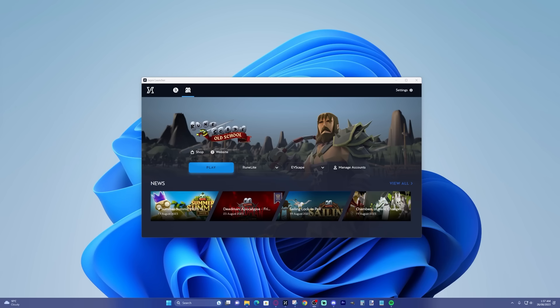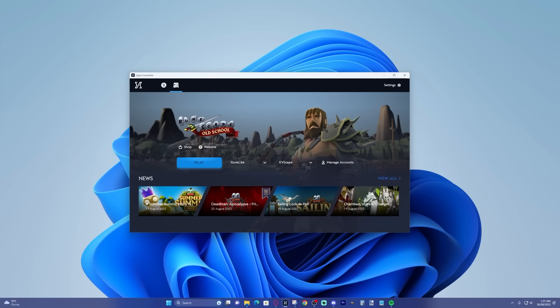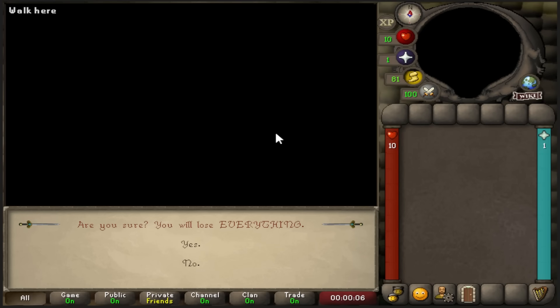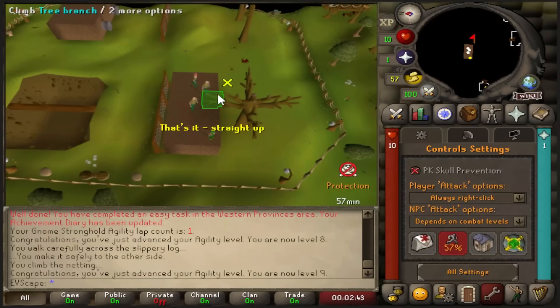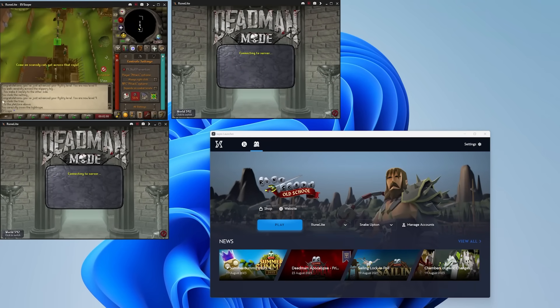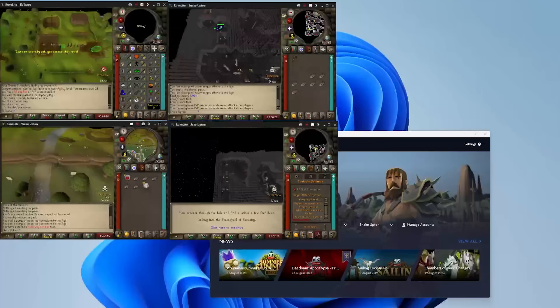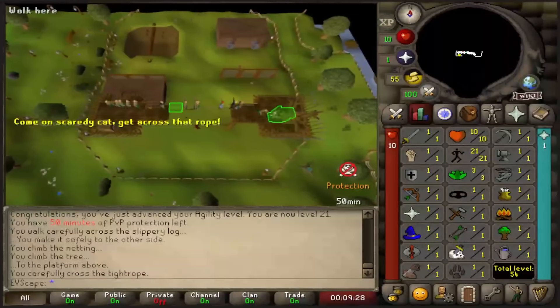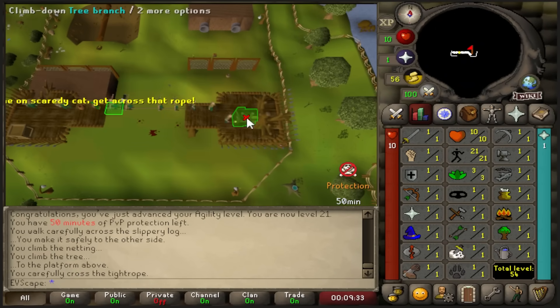Three minutes till Deadman starts. I've got my screen completely clear — this is going to be covered in clients in three minutes and in 24 hours my brain is going to be fried. We are in. All my other accounts won't log in — this is a disaster. We're getting close to 25 agility now and we are in on four accounts. These are the main four I need to start with. Once set up on these four, I'll get the other six going and send them straight to the sand crabs.